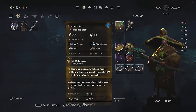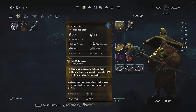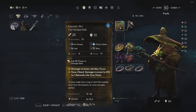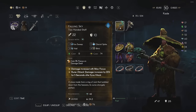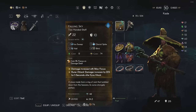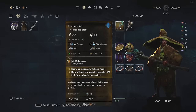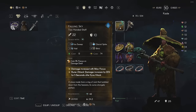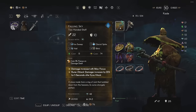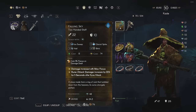Fallen Sky also has two really good passives. The first is that damage is increased when you have max focus, which applies to your opening shot. The second passive is that your rune attack damage increases by 26% for five seconds after your initial volley of shots. Since we're using a staff, all the special abilities - Hail, Blink, Glacial Spike, Ice Sweep - are all rune attacks.